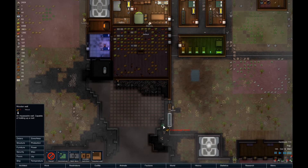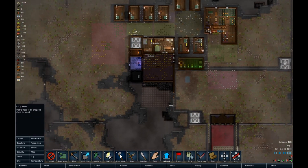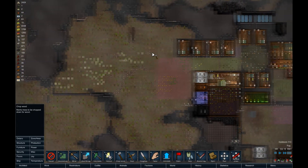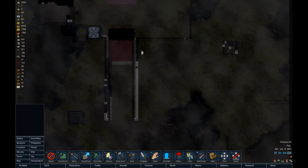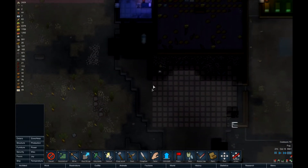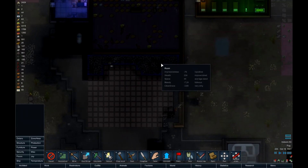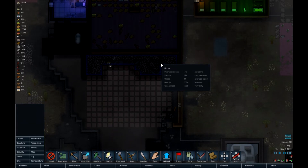Let's get some of those wooden walls built, shall we? In the interest of making sure we have enough wood for this new dining room, let's go on a little deforestation spree, shall we? The room is showing as repulsive, very dirty, hideous. CJ, you're going to have to go do some cleaning after this.